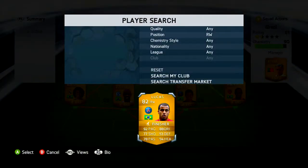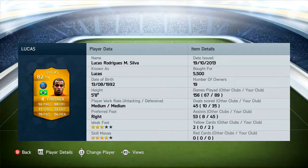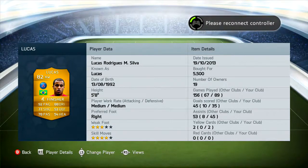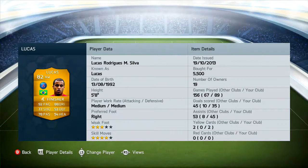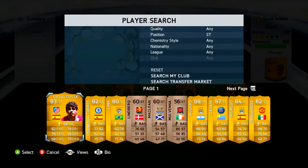On the right wing, talking about another tremendous pacer — it's Lucas, 82 rated, plays for PSG. He's got 92 pace and 88 dribbling — tremendously quick. You just play a through ball and he'll get to it first; he's always one-on-one with the keeper and will slide it home. 35 goals for me, 45 in total, and 53 assists. He's got four-star skill moves and three-star weak foot.